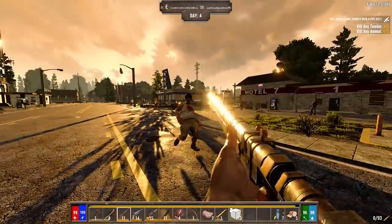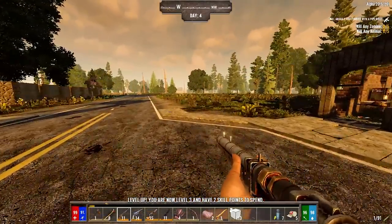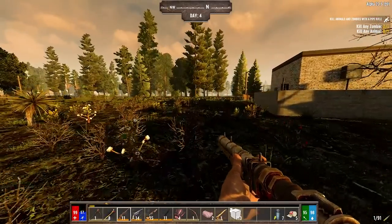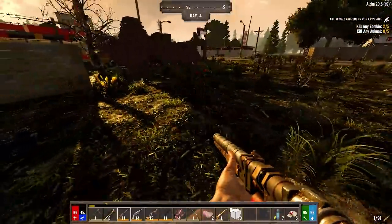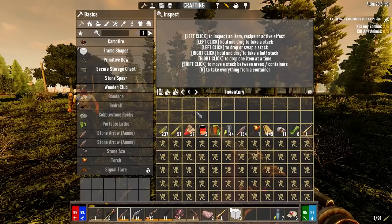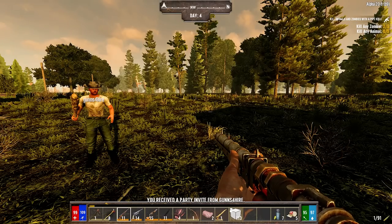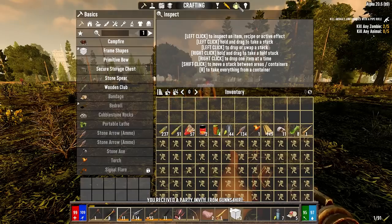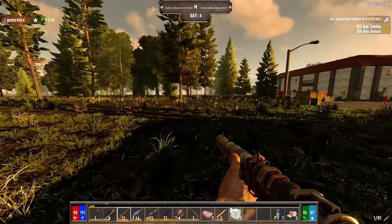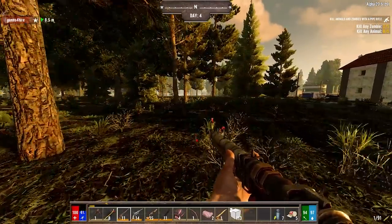This gun is super weak, but all right, follow me friend. I gotta do some farming at some point too. Grab as much yucca as you can - easy food. I sent you a party invite - it's party time! You found this lake thing so I'll follow you. It's not really a lake, it's kind of like part of a river or a creek.